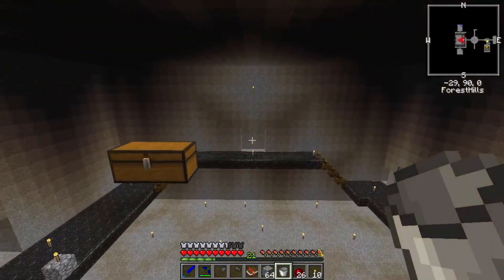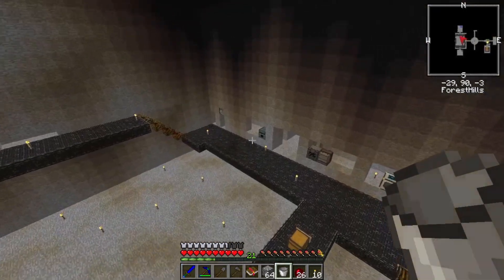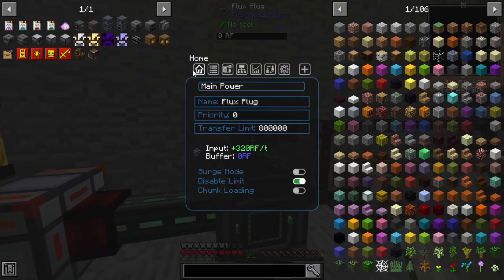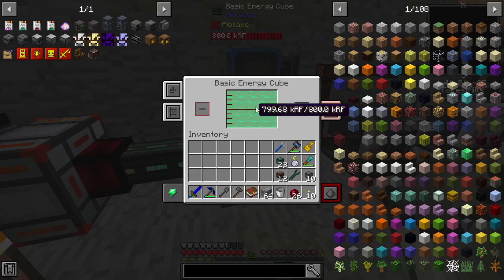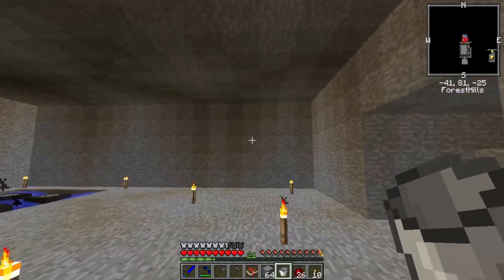Before we get to that though, there was an issue last time with power that I couldn't figure out, and then I went and looked at my power system and figured it out. The problem is this guy can only send out 320 RF per tick because it's a basic energy cube. If we upgrade this then things will change, so that's exactly what we're going to do.